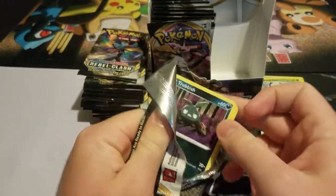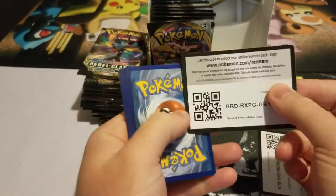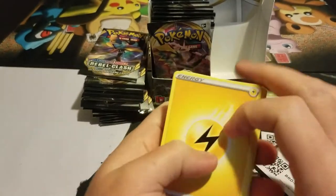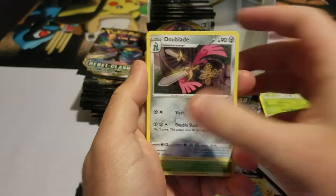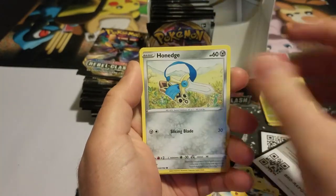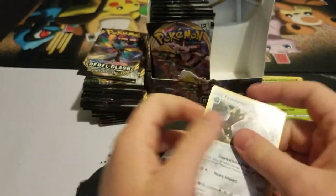What's your favorite pack art from this set? Mine is Toxtricity. He just looks really cool — it's a really cool Pokémon. His pre-evolution, Toxel, looks like a dinosaur, like a triceratops, so that's always a great thing. We love dinosaurs. And then we got Probopass.